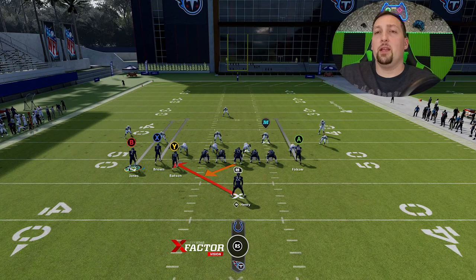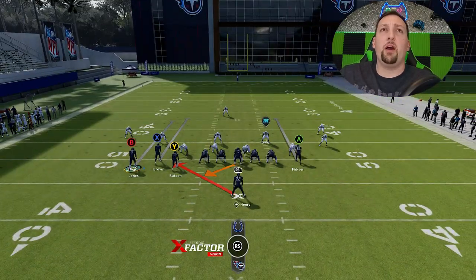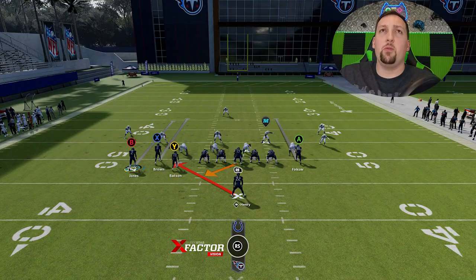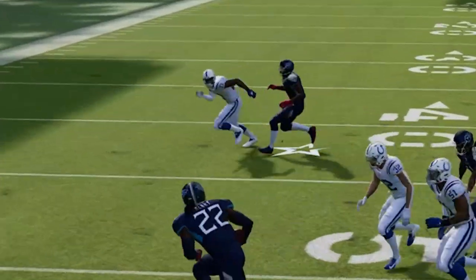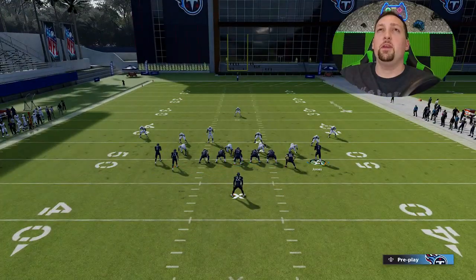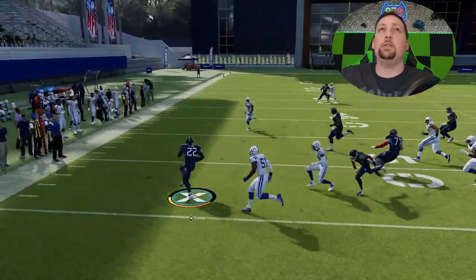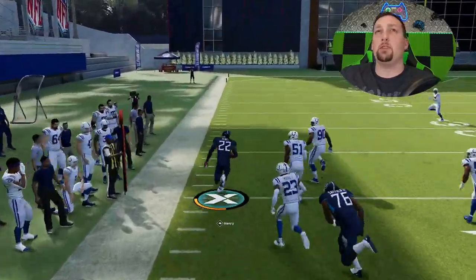This creates a single back bunch TE look, giving you a lot of extra blocking — especially in zone coverages, where you'll have three blockers against essentially two defenders, a cornerback and a safety. The stretch is best run flipped with the tight end motioned across. Anytime you're running against a cover three or cover four, the cornerback will drop back and the stretch becomes a killer anyway. You can motion the receiver instead, but the tight end gives you a better blocking advantage.